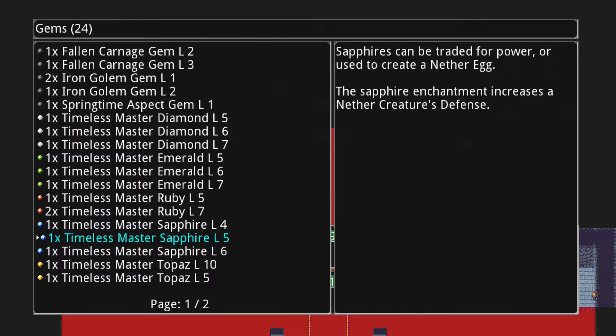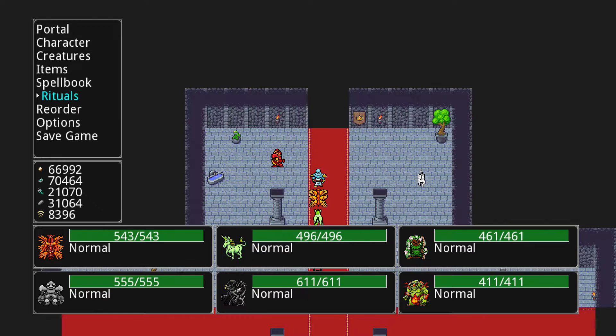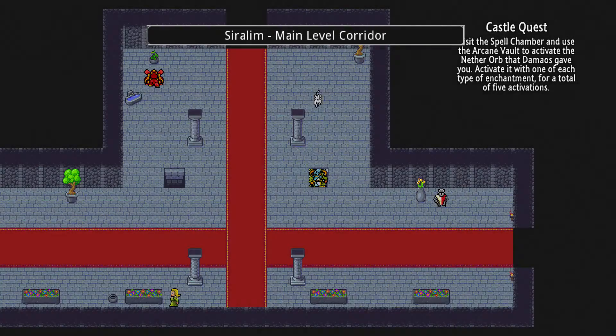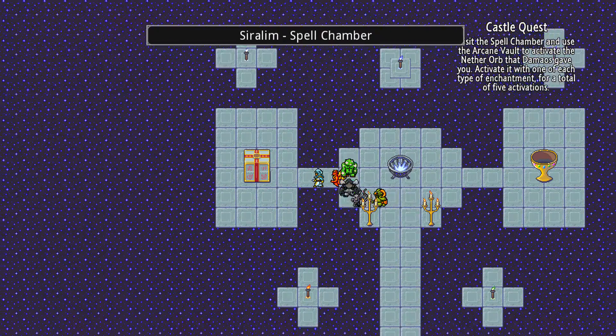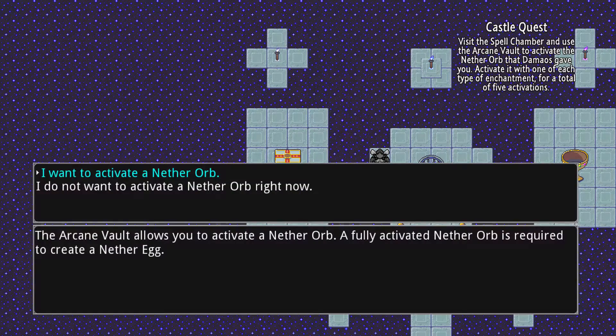Right now I have a ritual going for the last activation of my nether orb, which is actually my topaz activation. You would need to build an arcane vault and that'll allow you to activate your orb. And I'm already doing the last of it now.